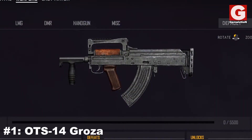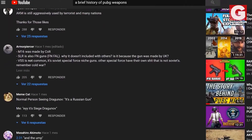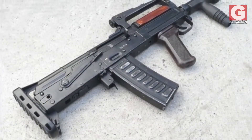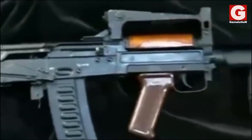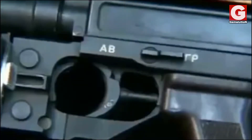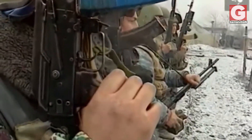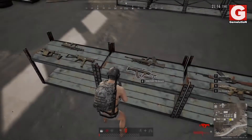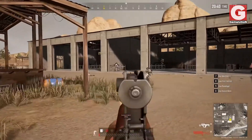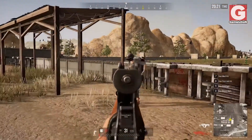Number 1: The OTS-14 Groza. I have to start with this rifle because you guys bombarded the comment section of my previous video with this notorious weapon. The Groza, also known in English as Thunderstorm, is a bullpup assault rifle developed by the Central Design Bureau of Sporting and Hunting Arms of Tula, Russia, during the early 1990s. The weapon was specifically designed to suit the needs of the Russian special forces for use in urban warfare and was utilized for the first time in 1999 during an anti-terrorist campaign in Chechnya. Since then, the weapon has pretty much died out and its production ceased. Nonetheless, in Battlegrounds it is one of the most sought rifles thanks to its high damage rate, which can turn the tables around particularly in the final stages of the match.